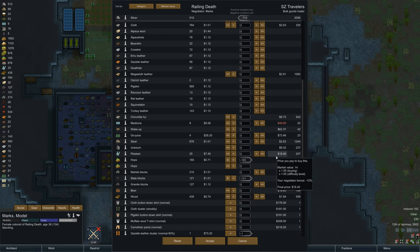Plasteel is interesting — we need 40 of it. It might almost be worth buying some. What if we grabbed like 15? That would be really expensive though. I'll think about it — it's not urgent that I need it.